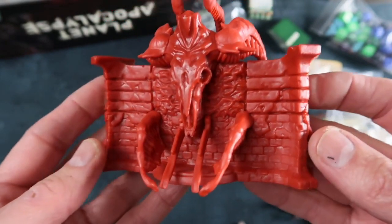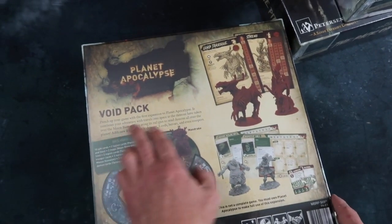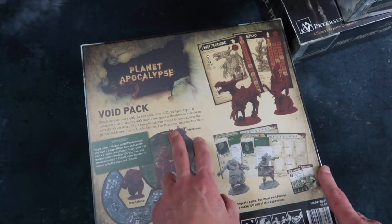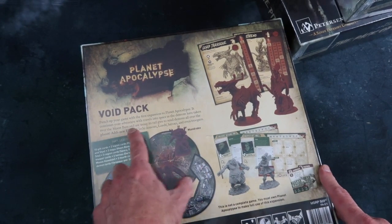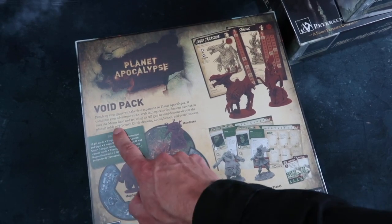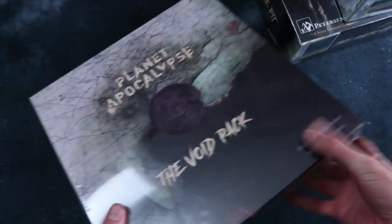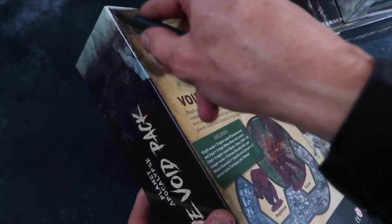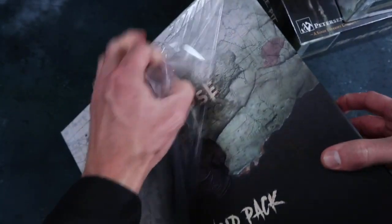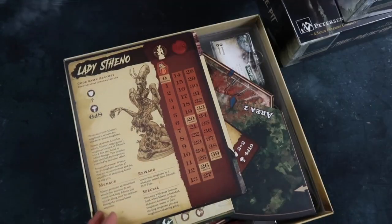That's the core set. Let's get on to the expansions — big box expansions to check out now. This is the first one, it's called The Void Pack. This one continues your adventure with travels into space as the demons have taken over the moon base and are using its rail gun to send demons all over the planet. Adds new fourth circle demons, lords, heroes and even troopers. Let's have a look inside — there is so much stuff.